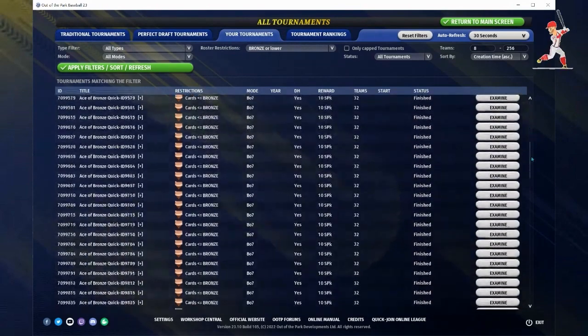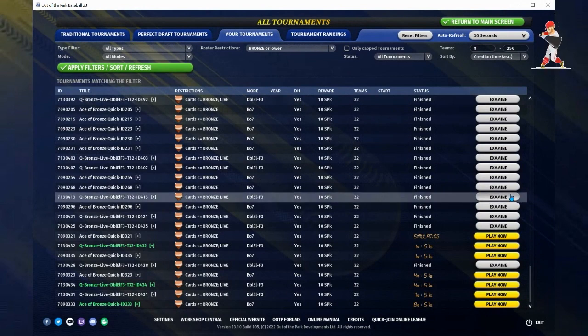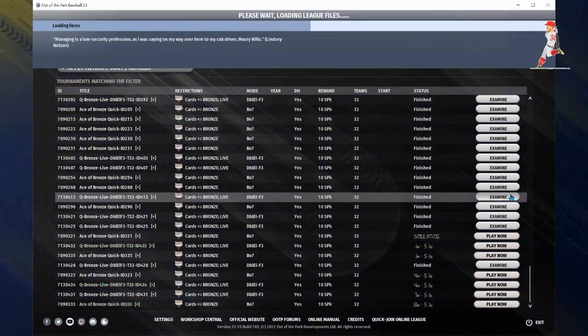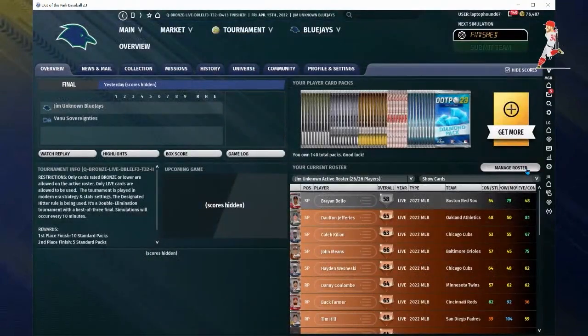In double elimination you start on the left side of the bracket — once you lose a game you move to the right side, and when you lose two games you're out. You are allowed to enter three tournaments at a time, and green shows your current active tournaments. Once your tournament is done, go check it out and see where you made mistakes and where you might need to improve.